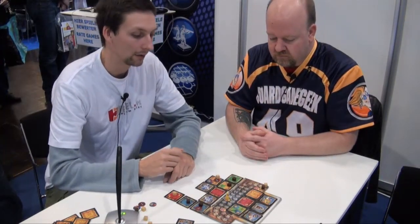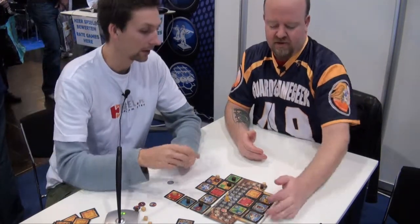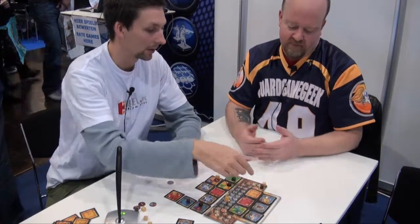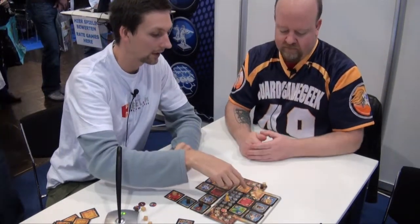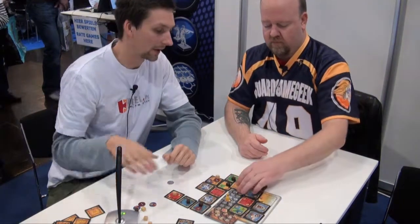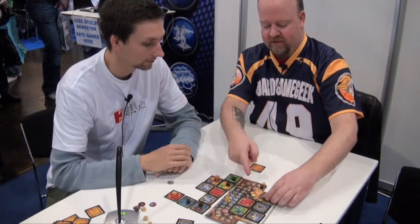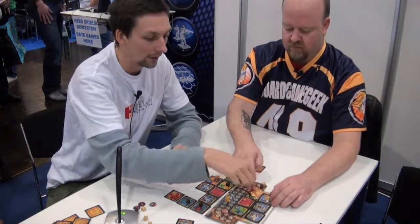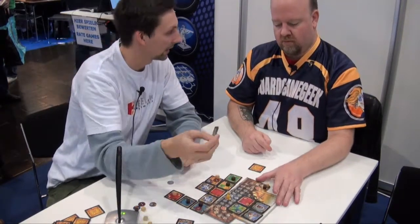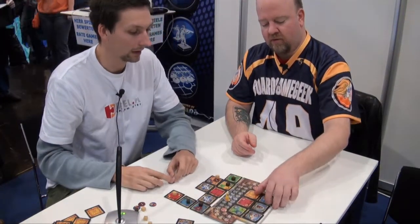So basically you have about seven or eight different orders that you can execute through the game. These are actually just reverses — these are orders, these are buildings. You can also see what color is coming next, because as you take these tiles, they're flipped over automatically and replacements from the stack are put here. If you pick an order tile, you take one from the stack of available tiles and put it here on this side.